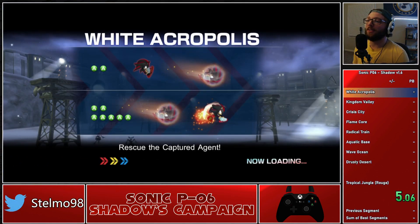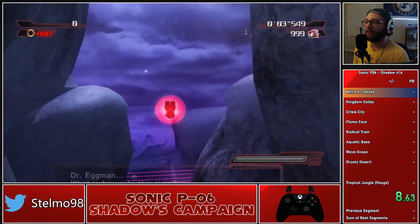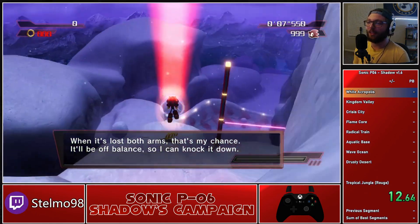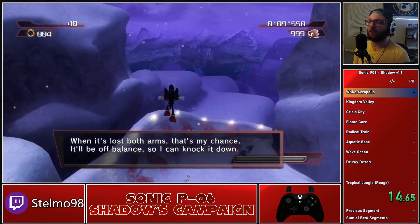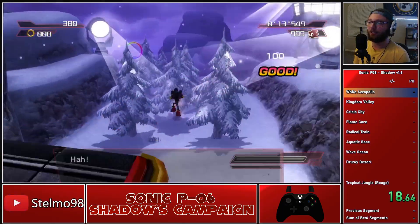Starting off with White Acropolis here, this game does move extremely fast, so I will do my best to explain everything that I'm doing, but some stuff will be missed as this is a Sonic game. The big thing I want to note in the beginning is that Shadow has, in fact, regained his ability to spin dash.